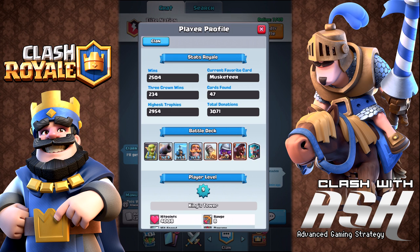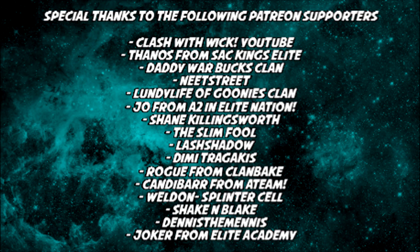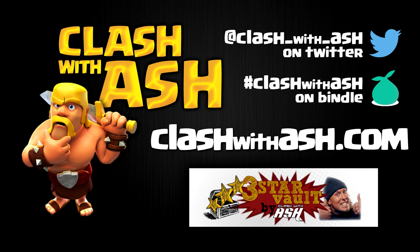Here is the deck if you want to copy it: goblins, cannon, Tesla, knight, rocket, musketeer, ice wizard, and hog. Remember: ice wizard can be replaced by bomber, and musketeer can be replaced by princess. Thank you so much for watching — we don't play for fame, we don't play for cash, we just play for the glory and the clash of the Ash!